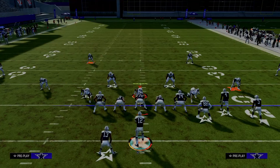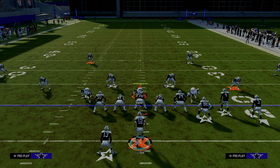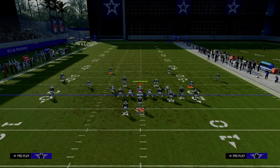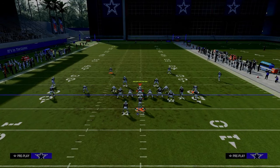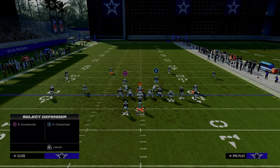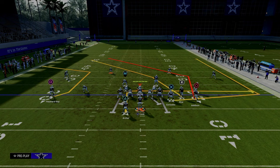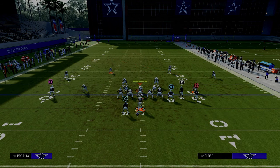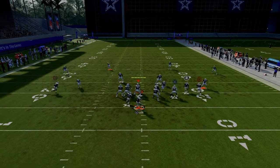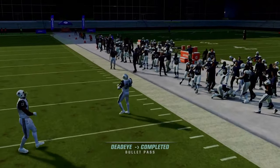When you force them into double Mabel coverage, often their deep out zone corners are going to be their cloud flats. If they are running a lot of double Mabel where they have curl flats on five, fading the slot receiver and running a tight end apprentice corner on the tight end is really effective. When you run this tight end corner to the short side, it's a lot easier for him to get underneath a 30-yard cloud.